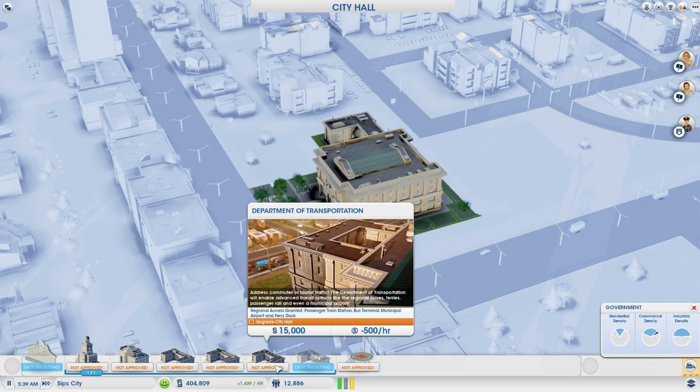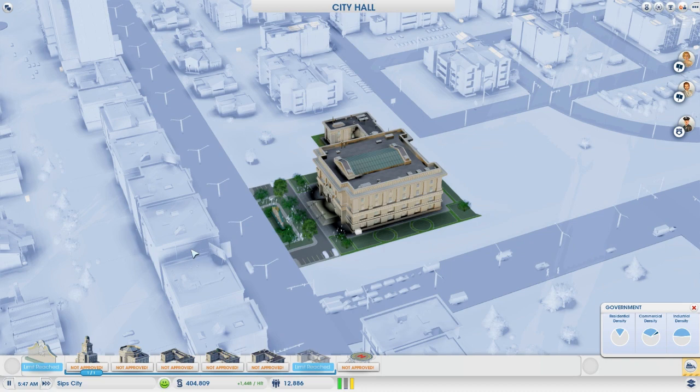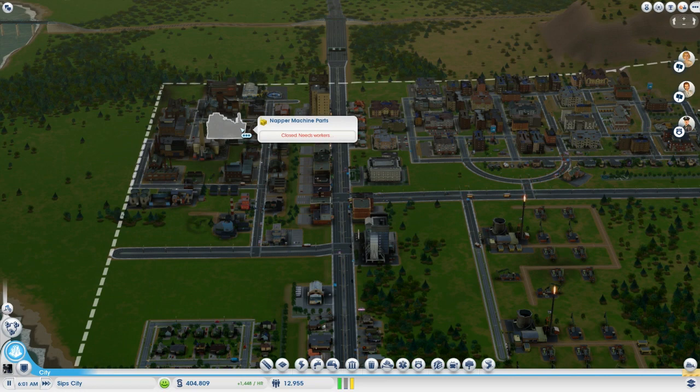SimCopter 1 — we need a municipal or international airport in the region to build this. I'm very much looking forward to that. I think maybe Department of Education — we've got a fair population in SipCity and we want to make sure they're all educated so we can upgrade some of this industry, like making aerospace parts and stuff like that.